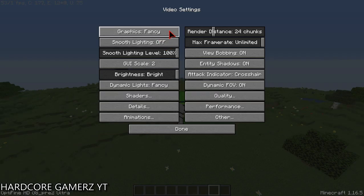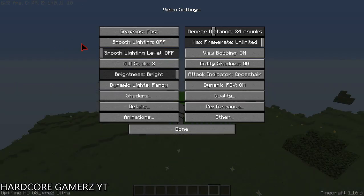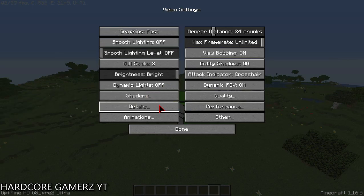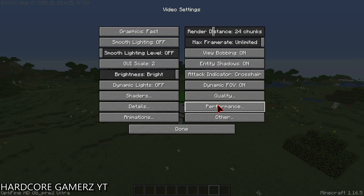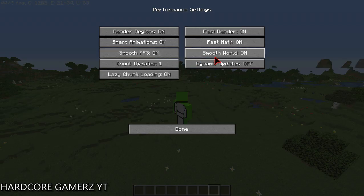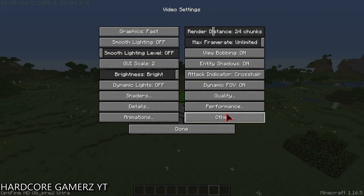Set graphics to faster, smooth lighting also to off, and dynamic lights are not needed. Turn all animations off as well. In the performance settings, enable render region, smart animation, and smooth FPS — just copy my settings here. Performance and other settings are done. Enable show FPS to monitor your framerate.